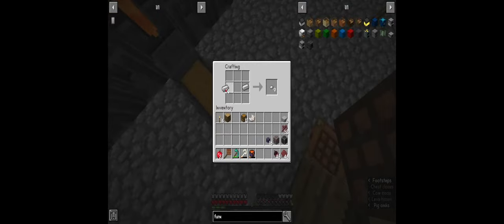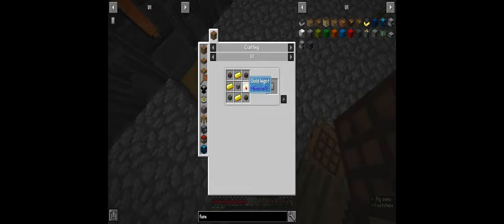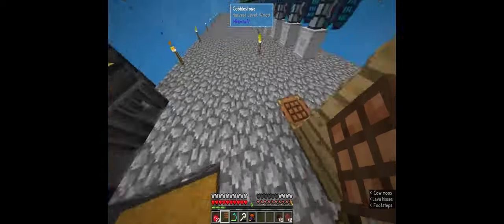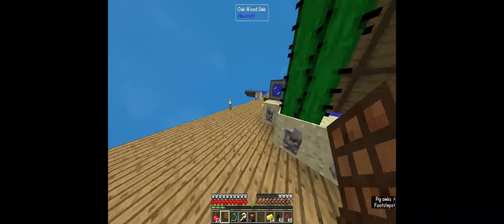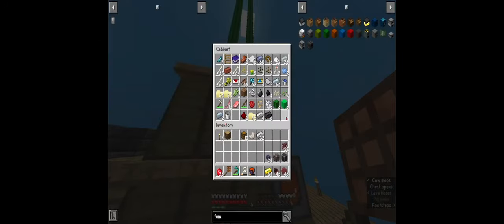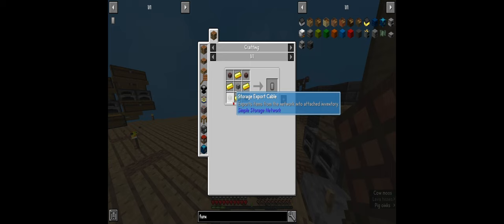I ran out of cables so we're going to craft up a couple more. We'll be able to craft two more sets and they craft four per set. For this next one we need four more gold ingots and another storage cable, so we're going to need more stone slabs. We'll just craft half of them into slabs and then we'll only need really one more for right now.